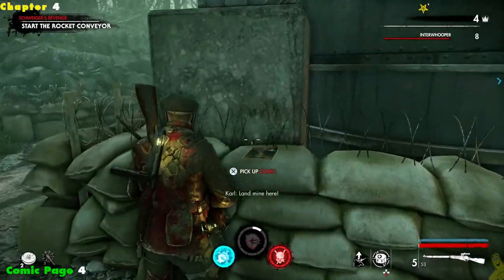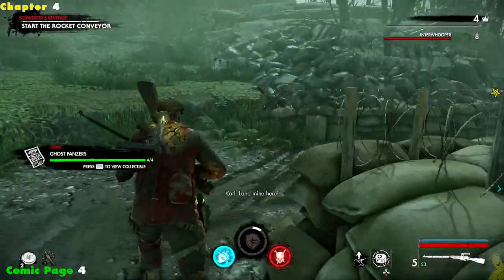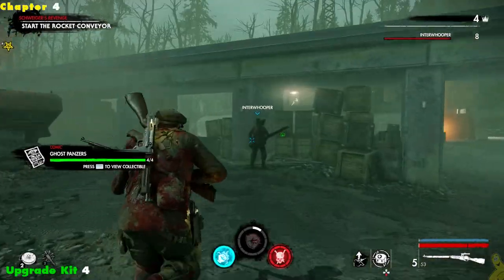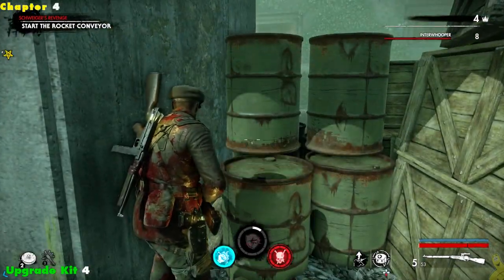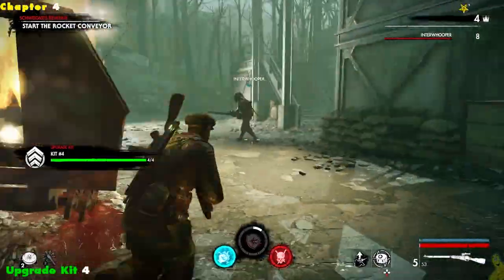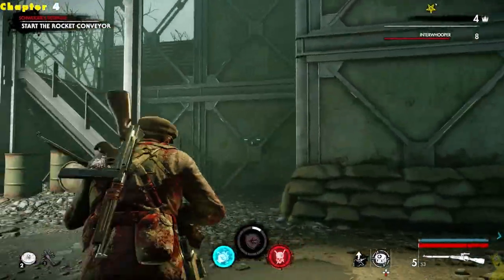Over to the left hand side of the area, around the train car where we saw the heroic action, we're going to wrap around in these sandbags and find comic page number four. Last but not least, right around the sandbags on the far right side in the middle of the area you're going to find that weapon upgrade kit. I leveled up as well so I got two upgrade kits right there.